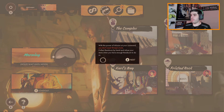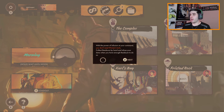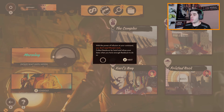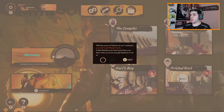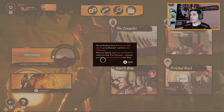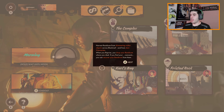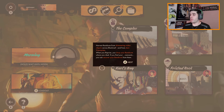You're off to a strong start. With the power of infusion at your command, you don't need Wengie's tools. Collect residium by hand and infuse your items when you have enough residium to do so. Harvest residium from shimmering visitor objects across Black Reef, from slain visionaries. When you reprise, you drop your residium where you died. If you find your remnants, you can recover your residium.